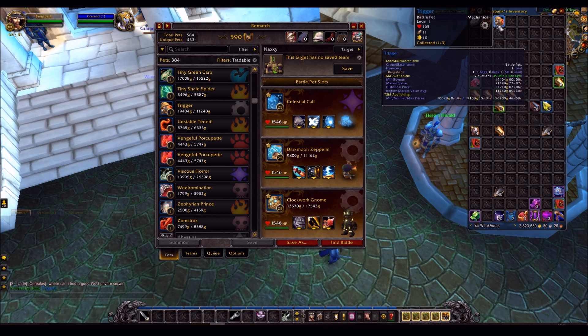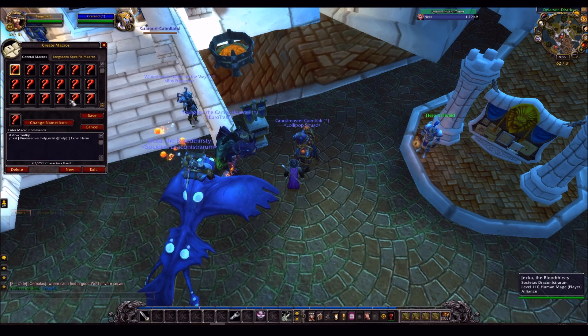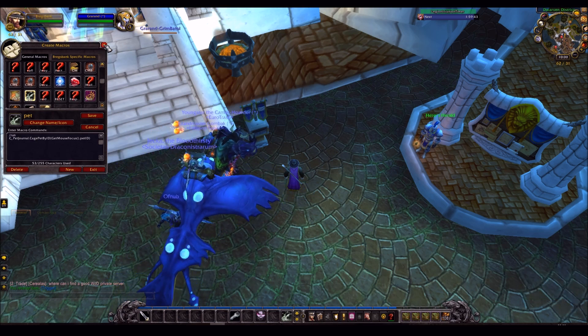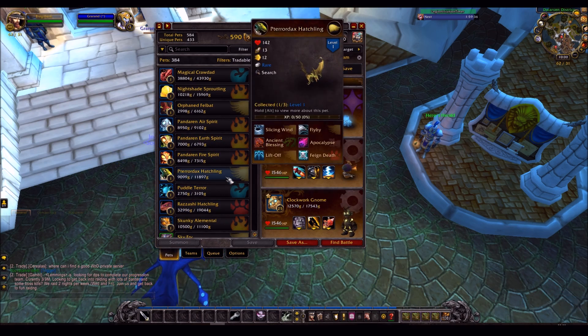I've done another video on the pet battle caging technique which I use — if you watch my general pet battle video for that. It's just a simple macro, and there's the macro I use. Anyway, this add-on is just so good — so what else is a good price on this server?